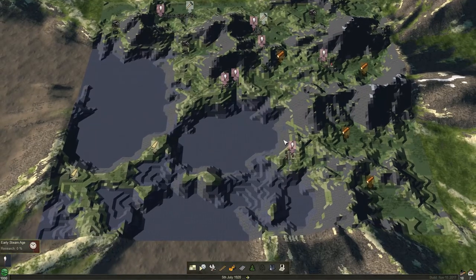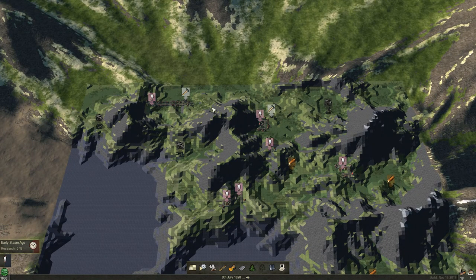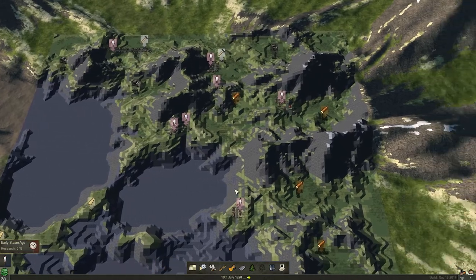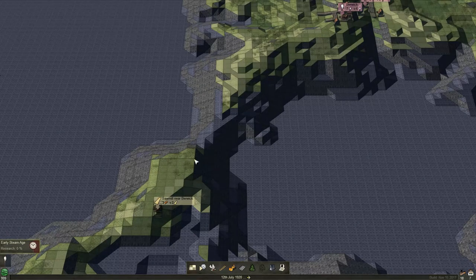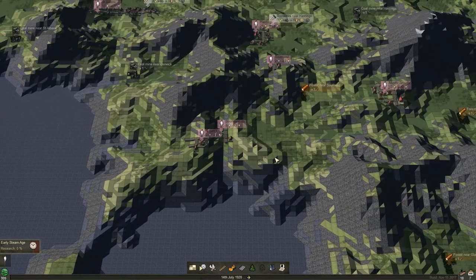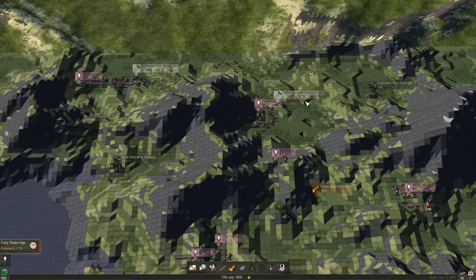Oh man, we basically have nothing available here. We have a few tunnels around here — one, two, three, four, five, six, seventh one over here. The sawmill situation is amazing — we have four forests on this side and we somehow need to cross this lake to reach the sawmills, and we need to bring everything back to the two towns which are way out in the middle of nowhere.